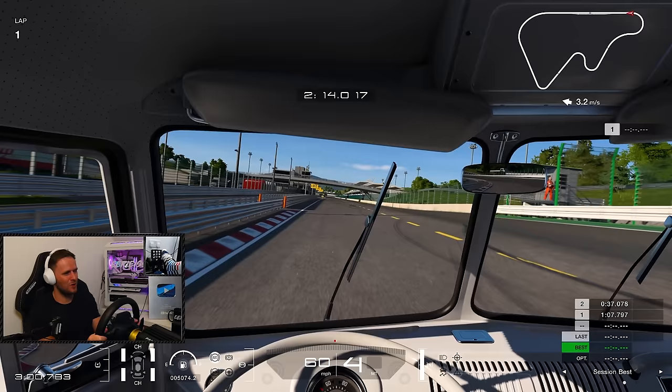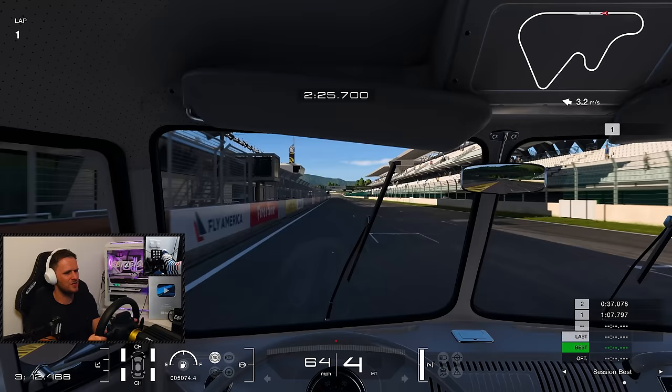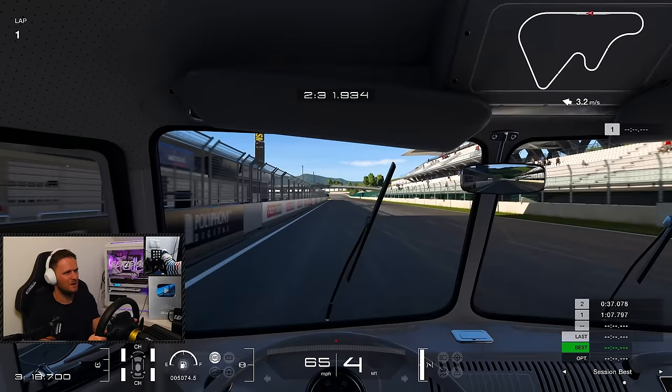We're not going in the pits, just hugging that inside line. Come on! 61, 62, go go go go! 63. Past the pit entrance. 64. What's it going to be? 2.30... 1.997.